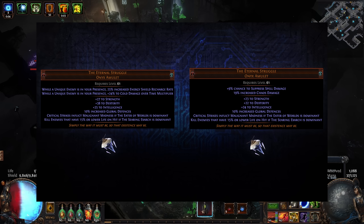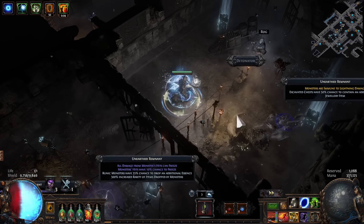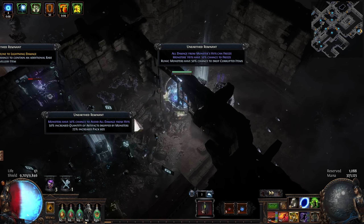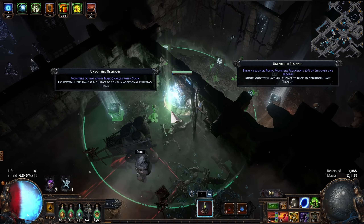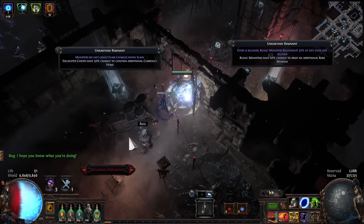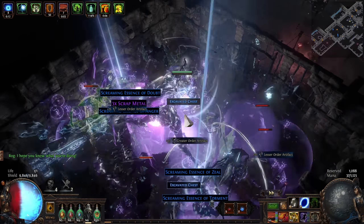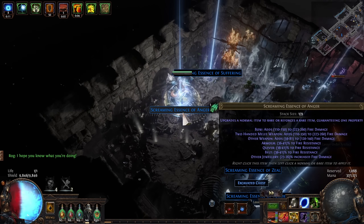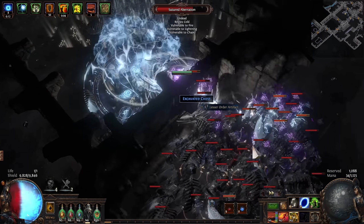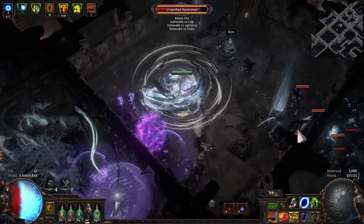Something that I think is far more overlooked, but arguably the more powerful effect, is Malignant Madness. This only appears on versions of the Eternal Struggle dominated by the Eater of Worlds. When you deal a Crit Strike, you will inflict Malignant Madness, which causes enemies to have 10% reduced action speed and deal 10% reduced damage. This is an incredible defensive layer. Against bosses, this is kind of like having Blasphemy Enfeeble and Blasphemy Temp Chains permanently at all times, except if enemies have reduced effect of your curses as a map mod, this won't be affected by that.